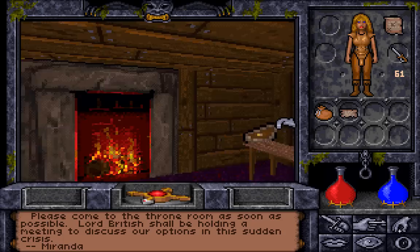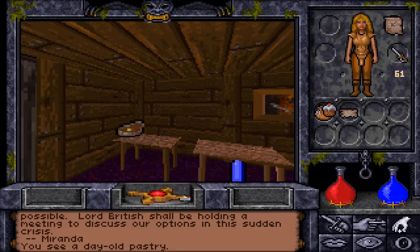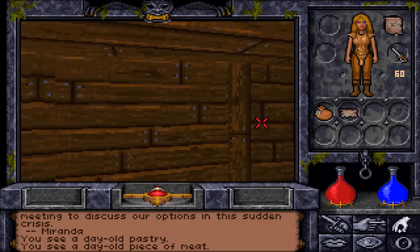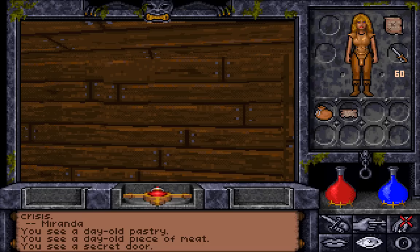There are still a few more things we can grab — this food here, which is actually quite important, because right now we have no way to actually get more food. So let's grab this day-old pastry and what I imagine is day-old meat. We'll also be grabbing this water — water is always useful. You may notice there is what looks like a secret door, and there is indeed a secret door here.